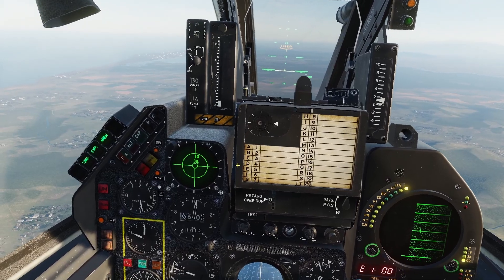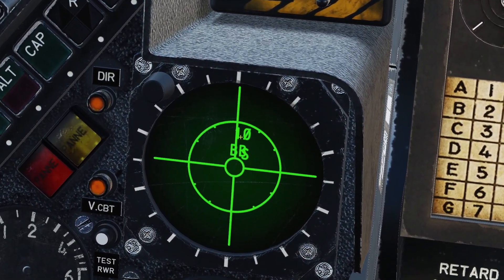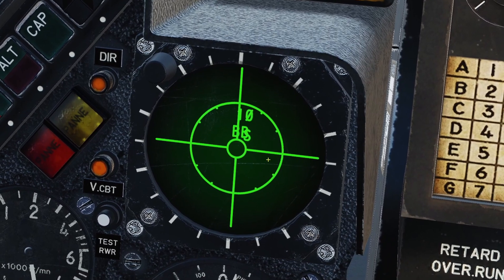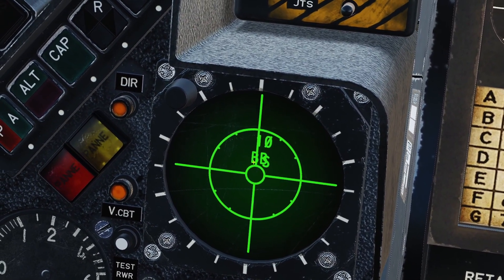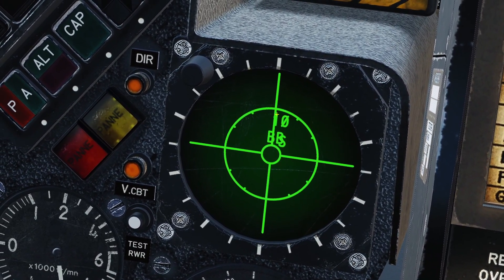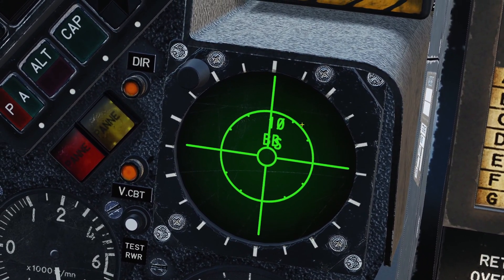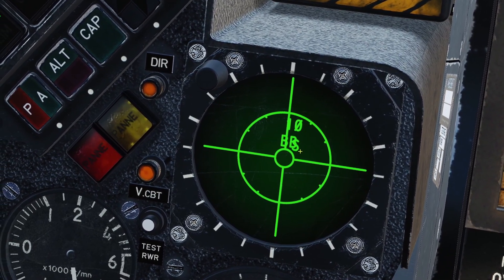I have a SAM site locking me right now. You can see there is a BB and there is a 10. The BB is the searching radar for the SAM site, and the 10 is the tracking radar. The BB is more towards the inside, and the 10 is towards the outside, because the 10 is more dangerous since it's a radar that's tracking me.